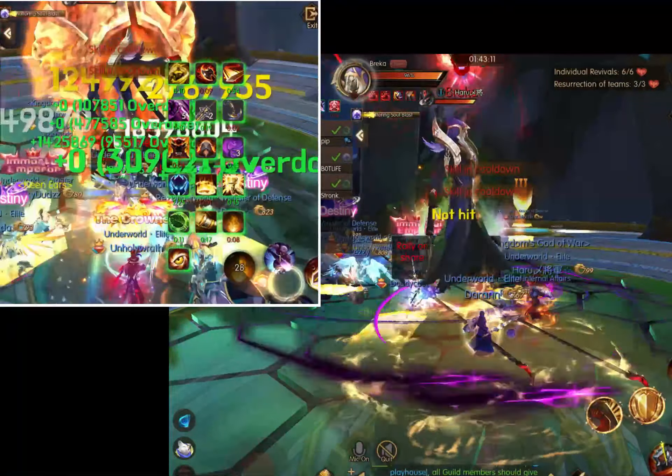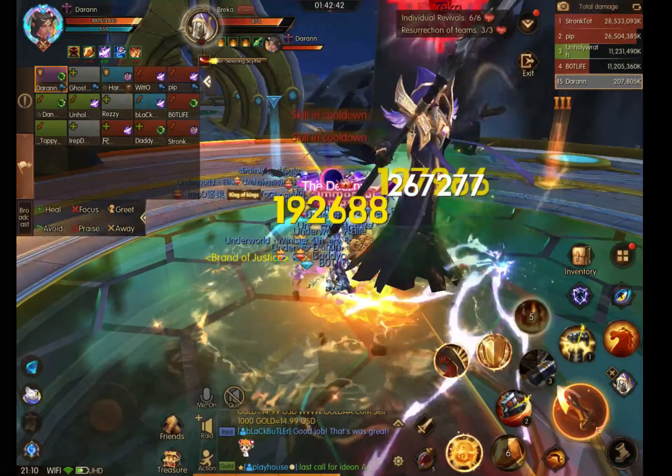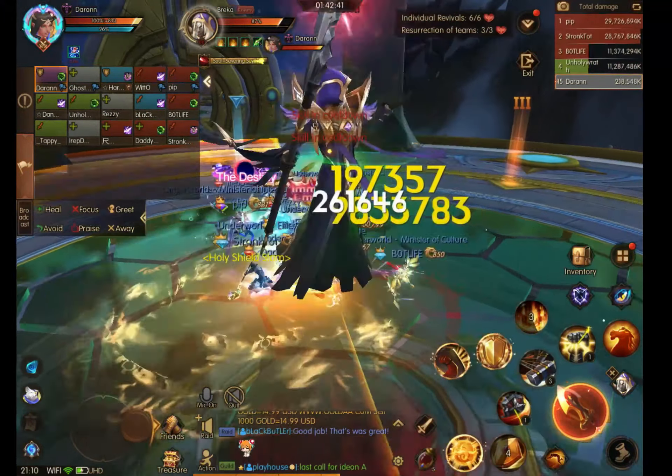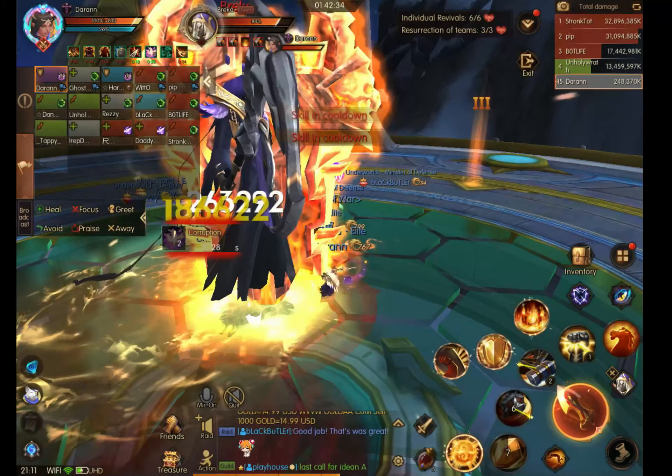The off tank is going to have a message over their head and they're going to drop a directional AoE. If you are the off tank, you need to take aggro early so that you are the second highest aggro, and then make sure you drop this AoE in a direction that is not towards the rest of the raid.